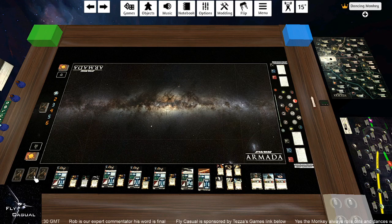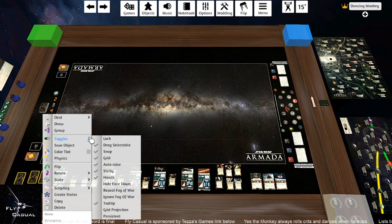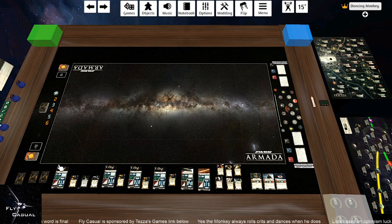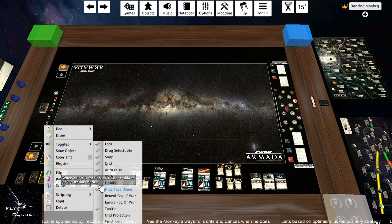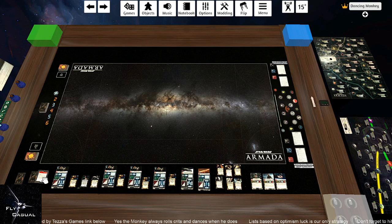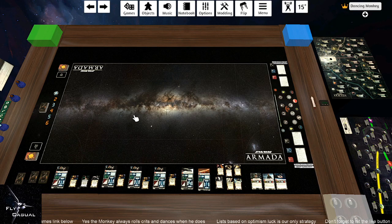For objectives, you are going to want to place those over to the side. A little hint: if you put your cursor over them you will see what those objectives are. You can right-click and select Hide Face Down to hide them, and then click the Lock button so your opponent can't just come along and flip them. They're now fixed face down - your opponent can't do anything with them. You have to go along each individual one to unlock and unhide them. If you get to be second player, push F to flip them so your opponent can see.